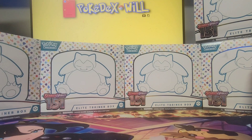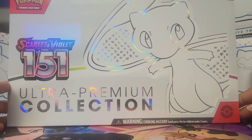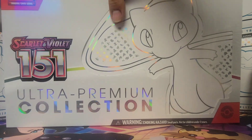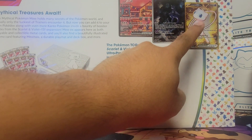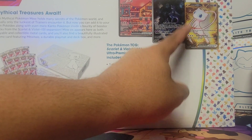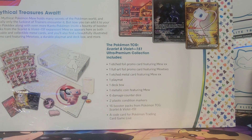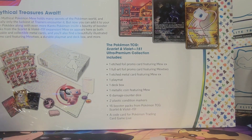Hello guys and welcome to another episode. This time, yet again, another 151 product, but this one should hopefully be a little more exciting as we have the massive Ultra Premium Collection box. This thing looks beautiful on the outside — let's hope we get some good stuff. We will get all of our contents here, including a metallic gold Mew card. There is the same exact card in the set, and it is a secret rare, which we pulled in one of our ETBs. Then we get the two exclusive promos: Mew and Mewtwo.